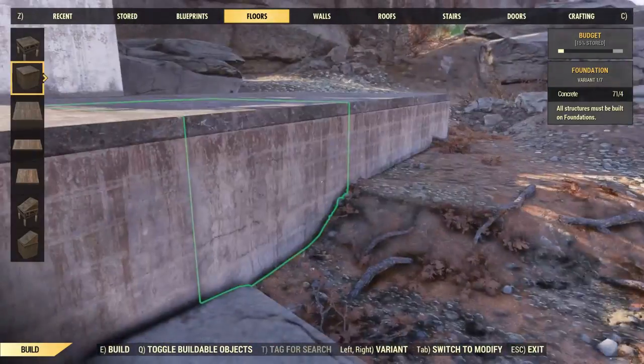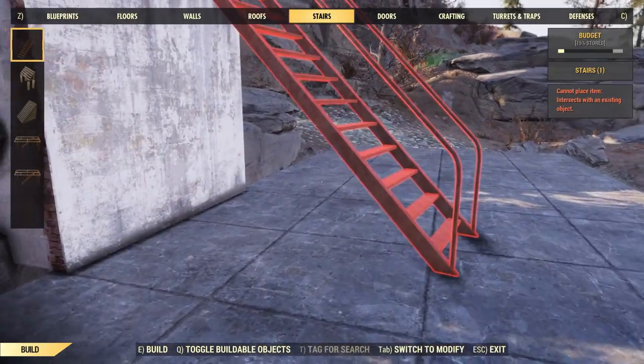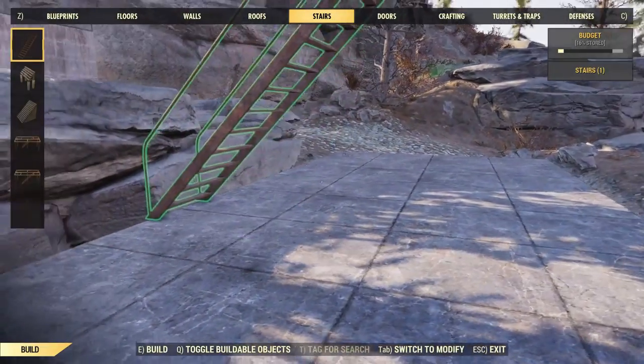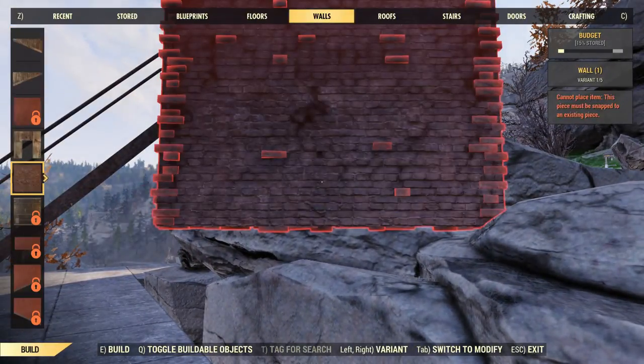It's a bit hit and miss — sometimes it'll go fine, sometimes it says no, and this was a no. The stairs won't go in with the wall there, so pull that out. Apparently take the foundation off first as well. Doesn't matter, whatever works. Now we stick everything back in — let's start with these walls.